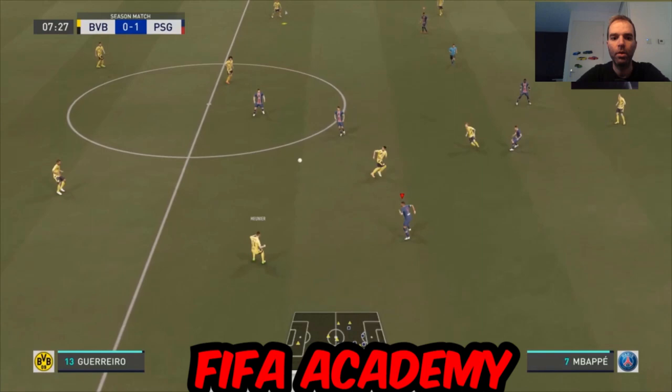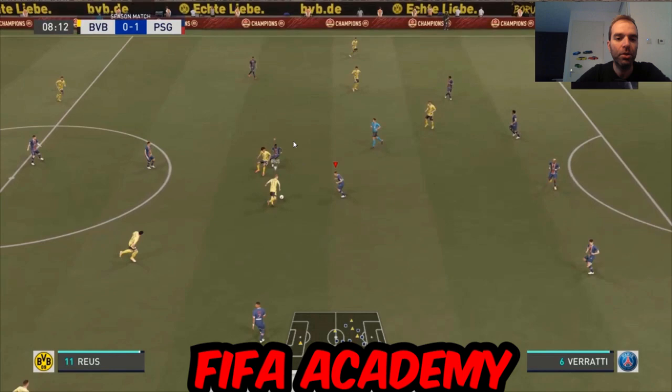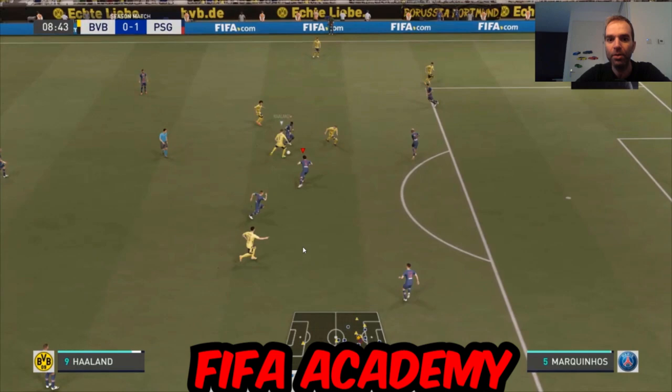Right from kickoff my opponent is passing around again trying to find space in my defense. The mistake I made was tackling when I couldn't get the ball — at that moment Guyer is out of position. If I hadn't tackled, he'd still be covering that space. Now there's space for my opponent to pass, and I need to switch to my center back, which I prefer to avoid.